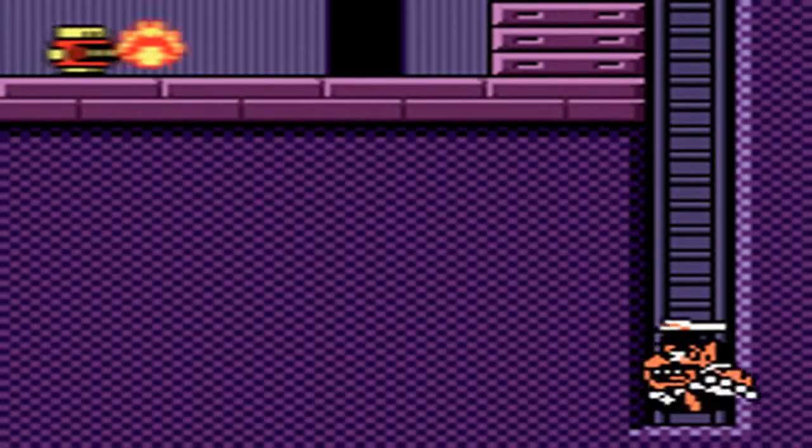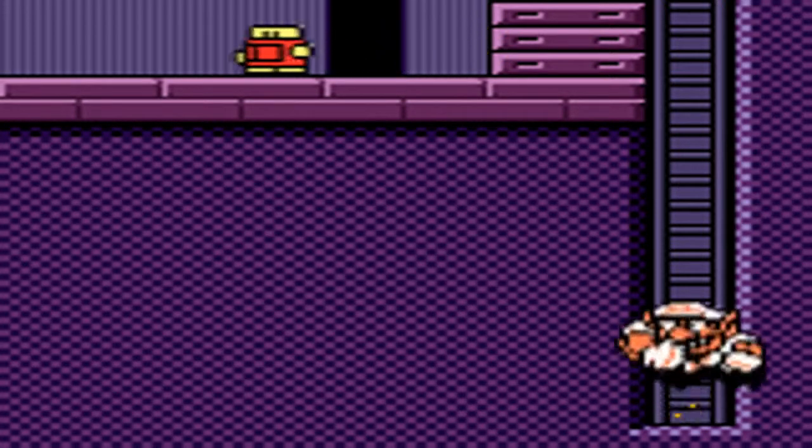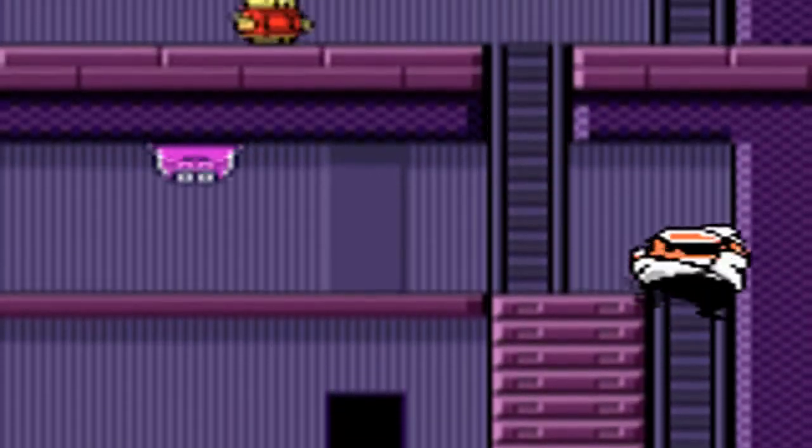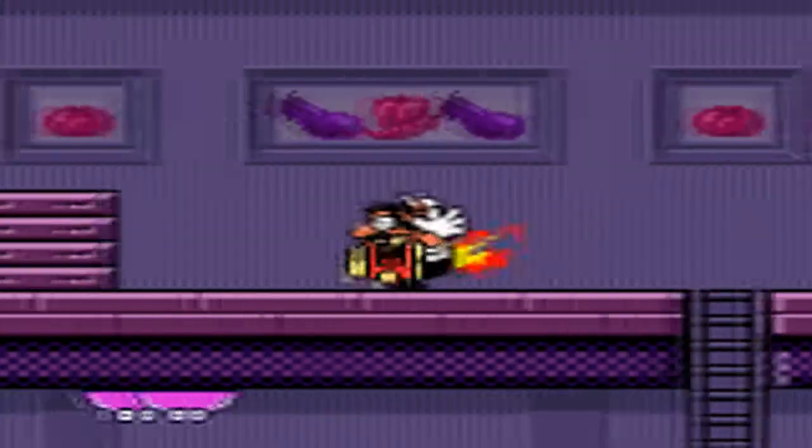Crap! Hitting the switch makes it so I can't get back to where I was. I can't get the red key if I switch it back, so I'm guessing the red key isn't the first one you get in this level. So how would you get it anyway? Probably a power-up I don't have. That's going to be the answer to everything here early on — it's just a power-up you don't have.